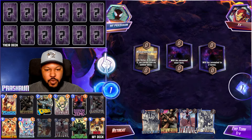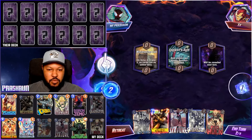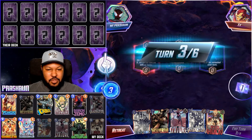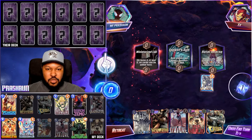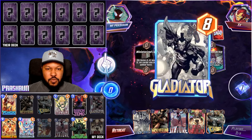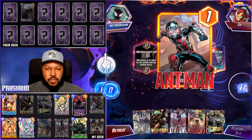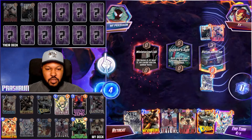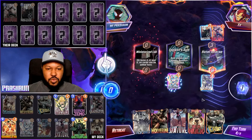We have Black Bolt, Wolverine, Stature, and Gladiator to start — nothing to play on one. Fogwell's Gym. Do we play Wolverine just to play Wolverine? No. They don't play anything either, which is pretty scary. Let's go Gladiator into Hotel Inferno — two birds with one stone. That's her X. Let's go Silver Samurai.